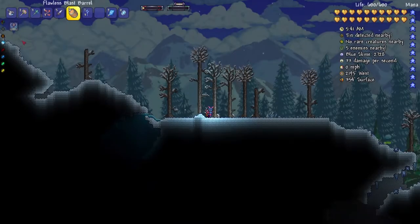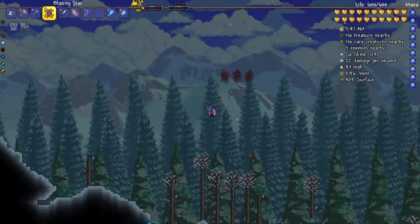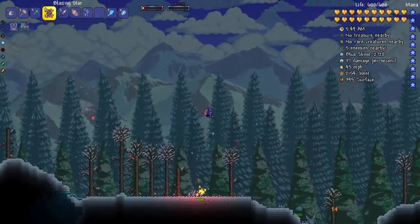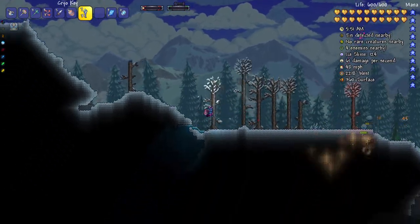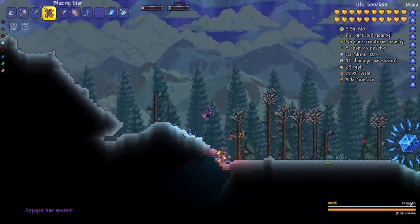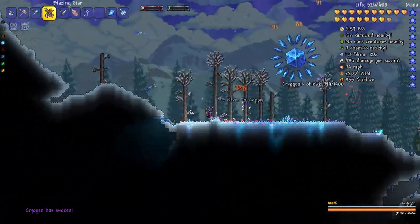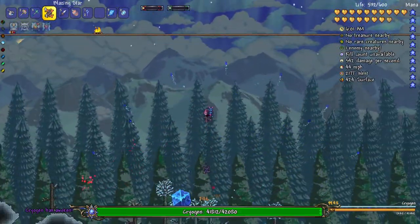Okay everyone, time to fight Cryogen. I have my infinite buffs, I have my honey fins, and I have the cryo keys. I'm probably gonna use this blazing star because it's my only hard mode weapon that actually does a lot of damage. So let's just start a fight. I'm also gonna stay pretty much on the ground the whole time, and not on the arena because he does become enraged outside of the snow biome.